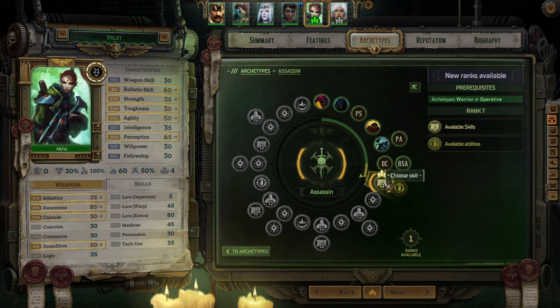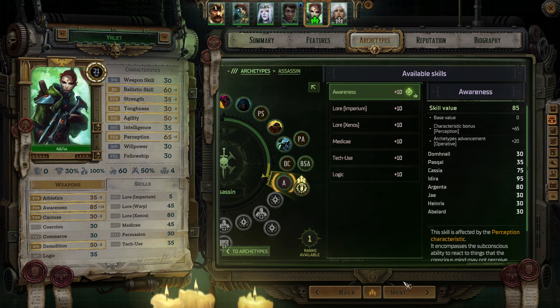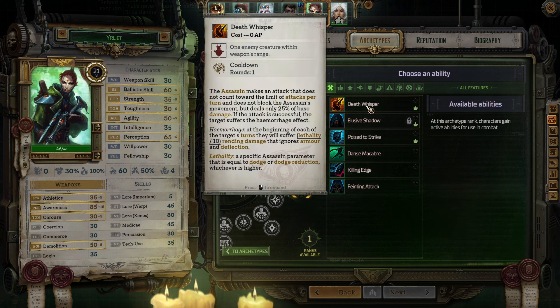And Eirliot gets a skill and an ability - Awareness - and Death Whisper. The assassin makes an attack that does not count toward the limit of attacks per turn and does not block the assassin's movement, but deals only 25% of base damage. If the attack is successful, the target suffers the Hemorrhage effect. At the beginning of each of the target's turns they will suffer Lethality rending damage that ignores armor and deflection. Lethality is a specific assassin parameter equal to dodge or dodge reduction, whichever is higher.